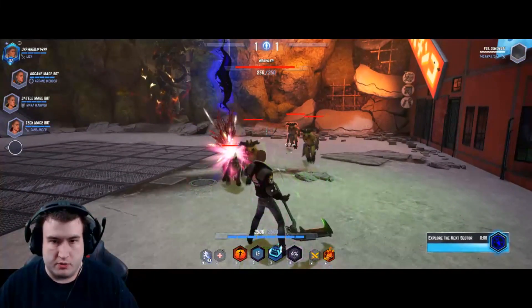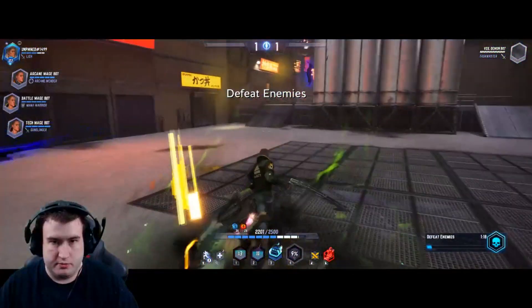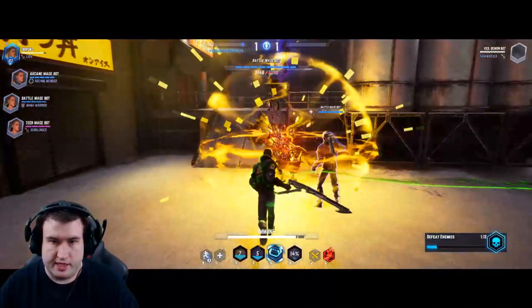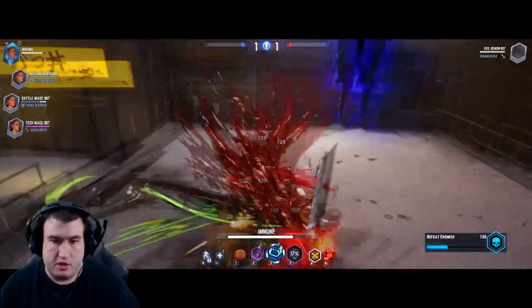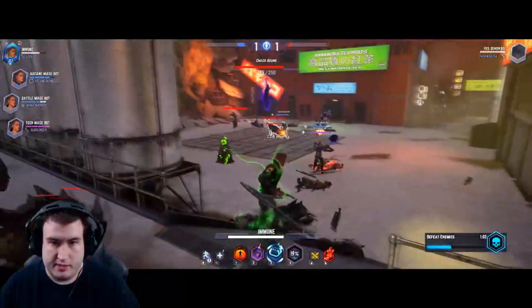First I'll weaken them and then pop my damage over time — boom, pretty nice. Throwing down my phylactery: as you can see I am now immune to all damage. Well, my person is — if they start attacking my phylactery, I'm screwed.